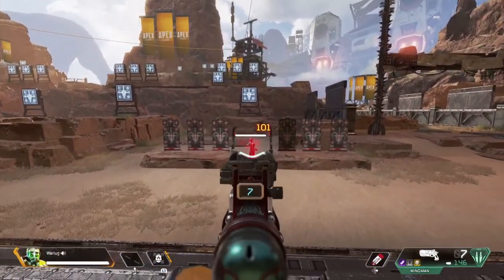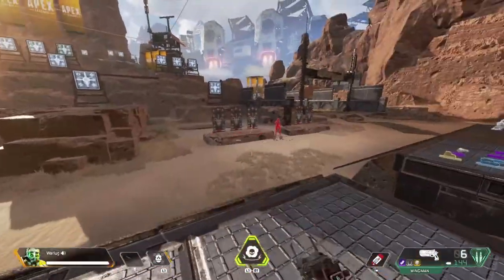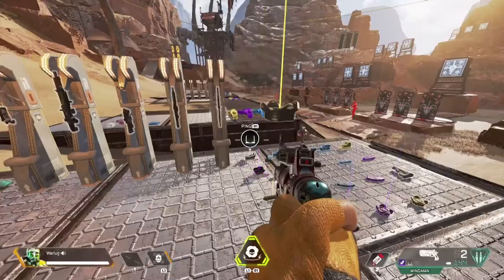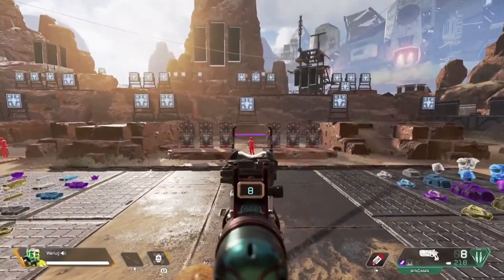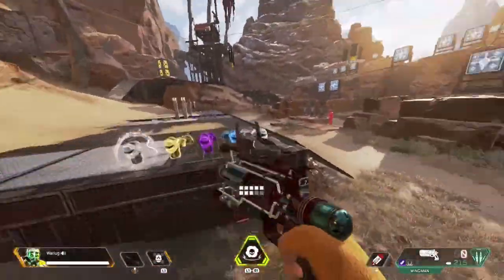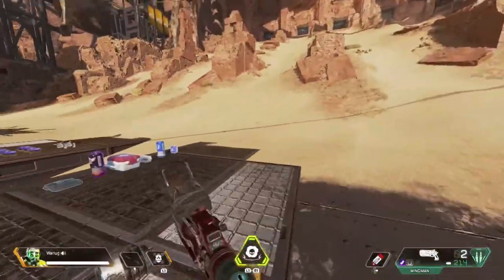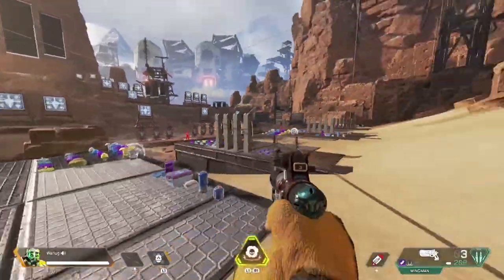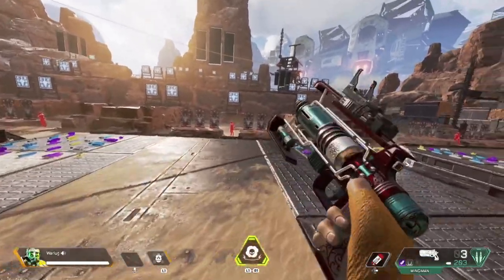Even without the Skull Piercer you're looking at three shots to drop somebody, which no other non-legendary gun can match. 101 to the head with the Skull Piercer — two shots and they're dead. The Wingman comes in at number 1, the best gun in Apex Legends Season 5. It's a skillful gun but if you learn to master it, you'll eliminate everybody.